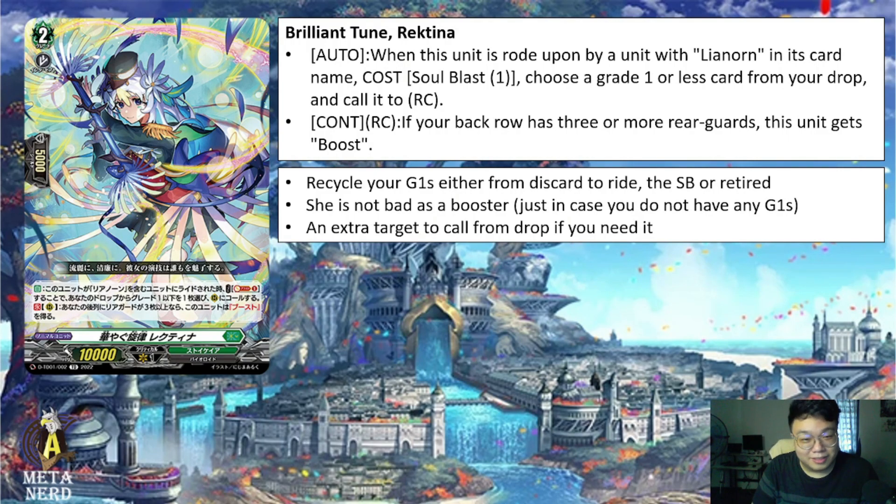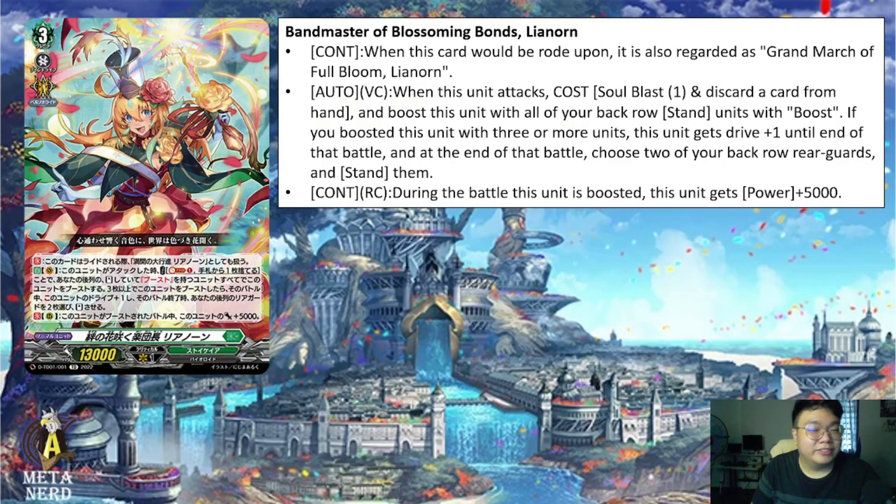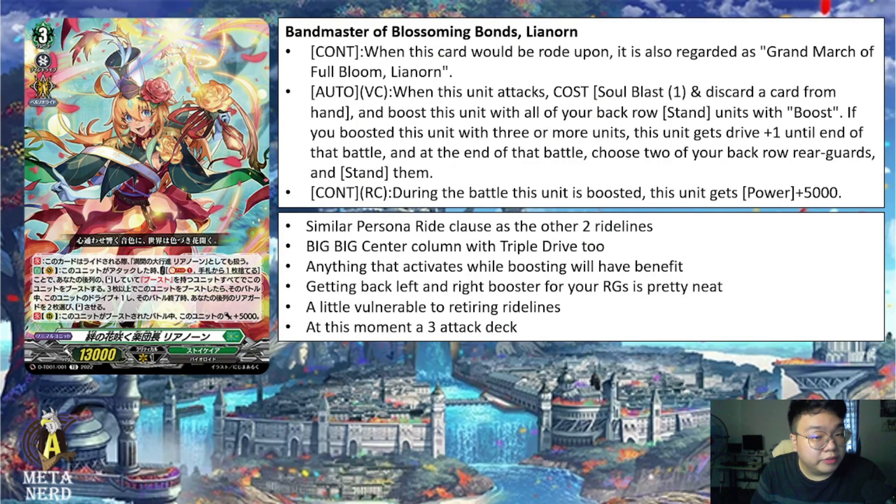The Grade 1 and Grade 2 are really nice. Now for Band Master of Blessing Bonds, Leonorn. Continuous skill: when this card would be rode upon, it is also regarded as Grand March of Full Bloom Leonorn. Second skill auto on vanguard circle: when this unit attacks, cost — soul blast one and discard a card from your hand — and boost this unit with all of your front row stand units with boost. If boosted with three or more units, this unit gets Drive plus one until end of that battle, and at end of battle choose two of your back row rearguards and stand them. Third skill continuous on rear guard circle: during the battle this unit is boosted, this unit gets 5k power.